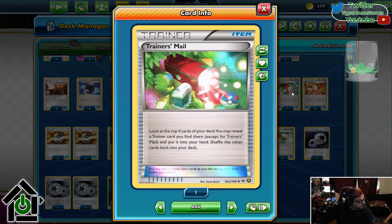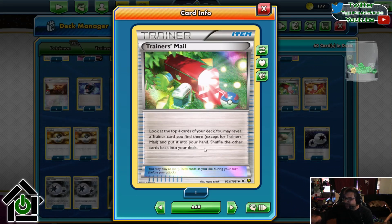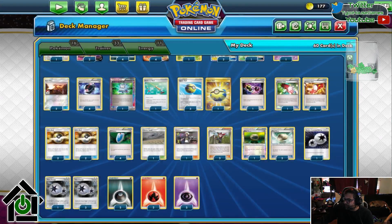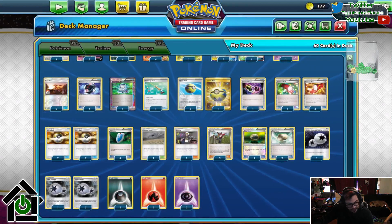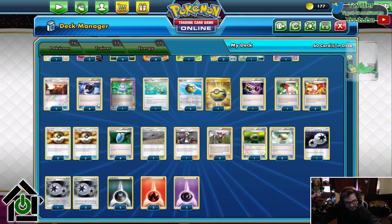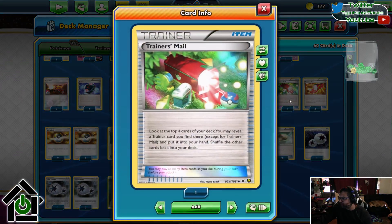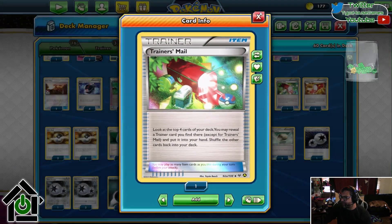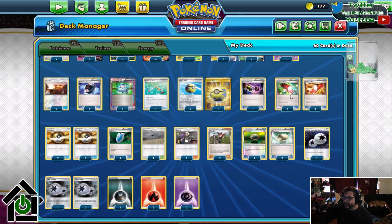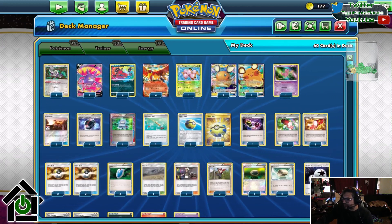Have you seen Trainer Mail? This card is ridiculous. Look at the top four cards of your deck, reveal any Trainer card you find there and put it in your hand, then shuffle the rest into your deck. Normally what you end up getting with that: if you see Battle Compressor, grab it — that is the whole point of this deck. So you can look at the top four and be like, no Battle Compressor? Do I need the Ninja Boy? It says Trainer, not just Item. So if you need your Ninja Boy, Vs Seeker, or Float Stone, it grabs you whatever you need. And after a Battle Compressor or two, generally all you're hitting is Trainers. Trainer Mail is phenomenal.